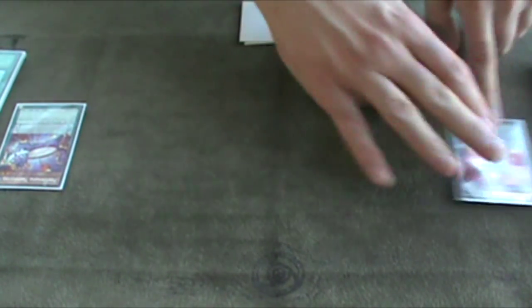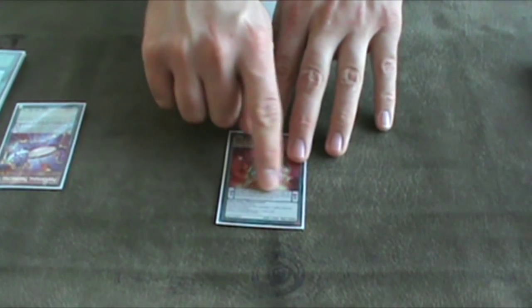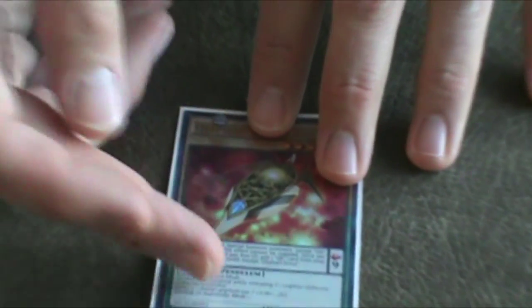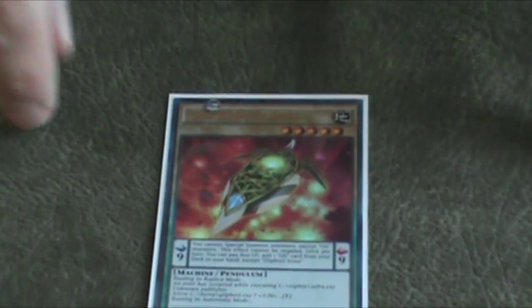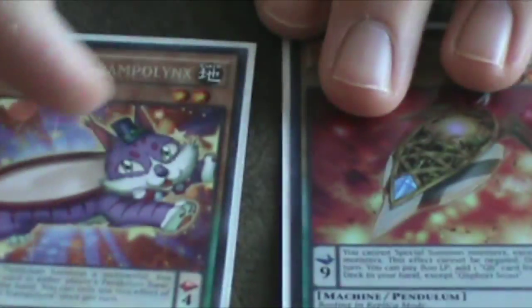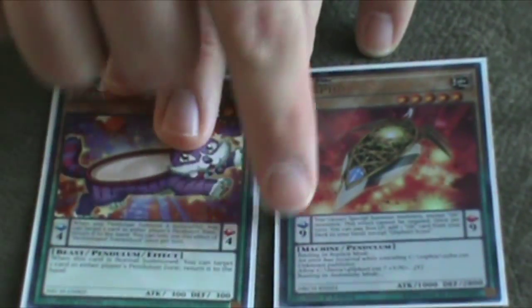While they're in the pendulum zones, they are spells and they have their pendulum effect, which is the little text box on the top between the picture and the monster effect text box. So while they're in the pendulum spell zones, that is the effect you go by. They also have scale numbers.